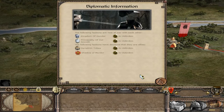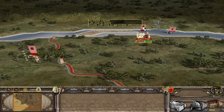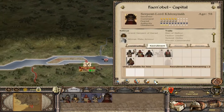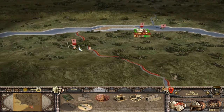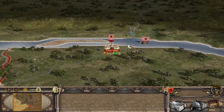Hello and welcome back to the Third Age Total War: Divide and Conquer submod. We are now looking at the second tips and tricks video, looking at the capital of Harad, currently owned by the Serpent Lord Kuzaimar. So what can I say about the faction I hate the most out of all of Divide and Conquer's many factions? Not much at all, actually.